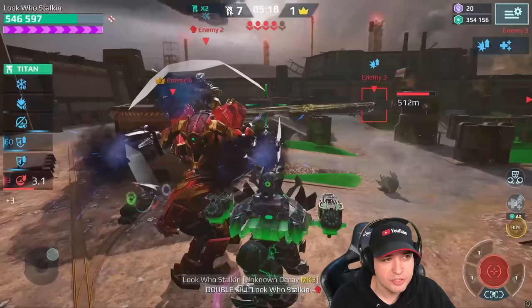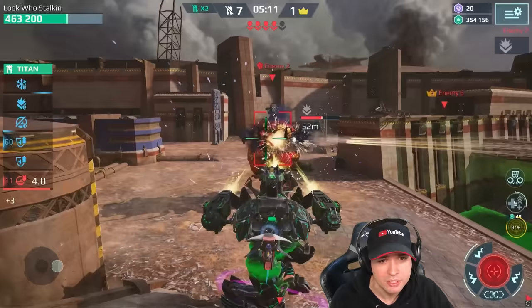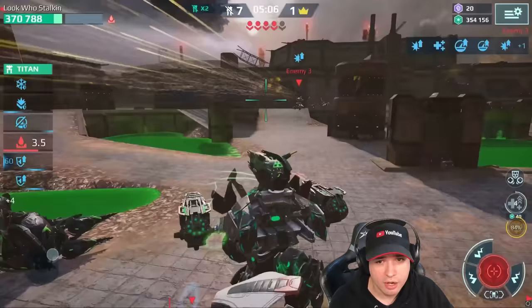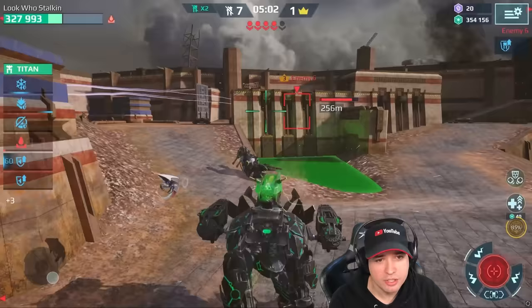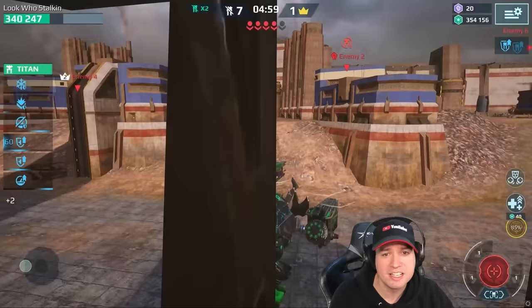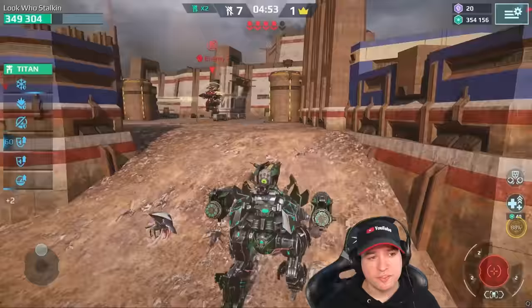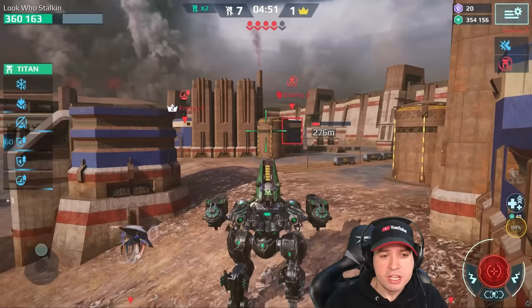Now we have a Titan in front of us — it can technically kill us quickly, but somehow he messes up most of his shots and keeps missing. I'm glad it happens because I can definitely use those missed shots. Pop pop, lots of damage delivered here. The Titan is running away. Five minutes left on the clock — we still have enough time to swap into the Tulumba setup, as soon as this Fenrir goes down.